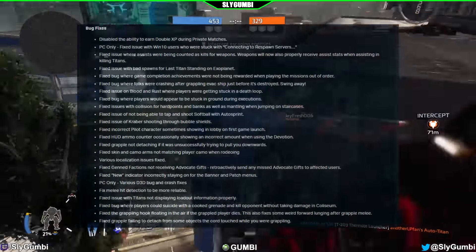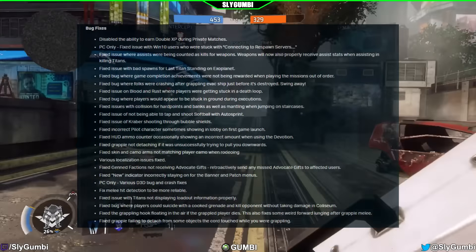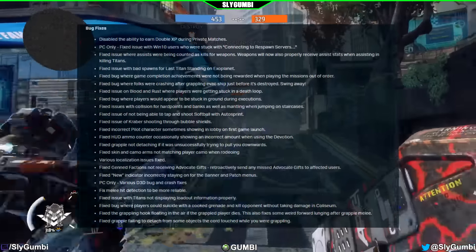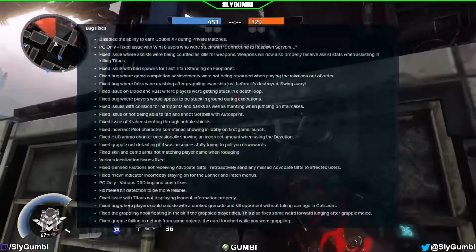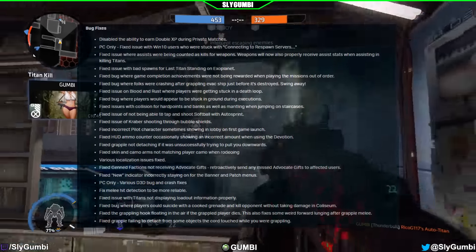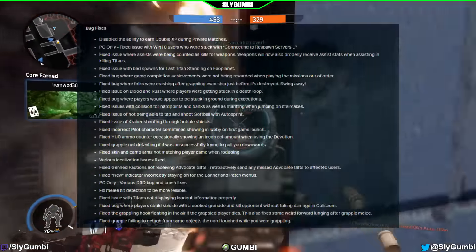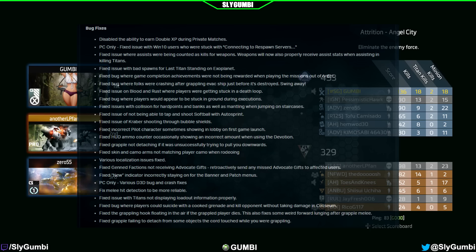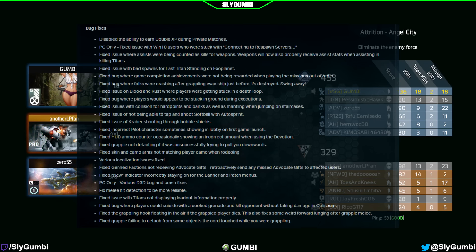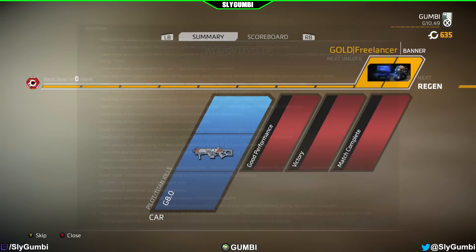Fixed skin and camo arms not matching player camo when rodeoing. Various localization issues fixed. Fixed gen factions not receiving advocate gifts, and retroactively sent any missed advocate gifts to affected users — I went from 50 advocate gifts to 190 after the DLC launched. Fixed new indicator incorrectly staying on for the banner and patch menus. PC only — various D3D bug and crash fixes. Fixed melee hit detection to be more reliable. Fixed issue with titans not displaying loadout information properly. Fixed bug where players could suicide with a cooked grenade and kill opponents without taking damage in Colosseum. Fixed the grappling hook floating in the air if the grappled player dies — this also fixes some weird forward lunging after grapple melees. Fixed grapple failing to detach from some objects the cord touched while grappling.